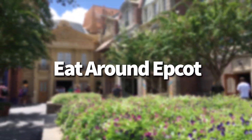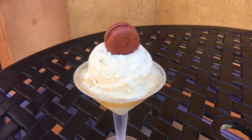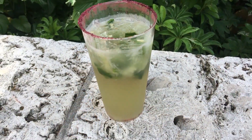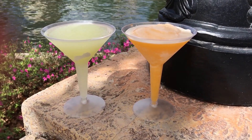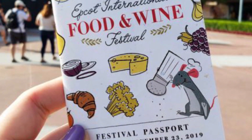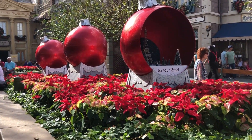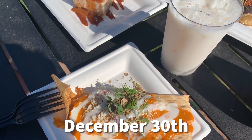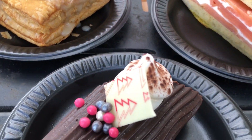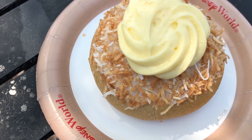Next challenge: eat around Epcot. If food competitions are more your style, challenge your family to eating around the world in Epcot. You can go classic and stop for something iconic in each World Showcase country, or drink around the world — grab margaritas at La Cava del Tequila in the Mexico pyramid, a beer in Germany, or a wine slushie in France. If you visit during a festival, you've got even more delicious options. Disney Food Blog gives the full rundown of the best dishes on the first day each festival opens. Eating around the world in a group is great because you can split items and try more dishes.